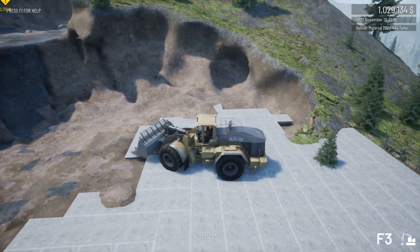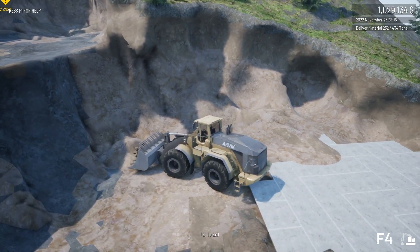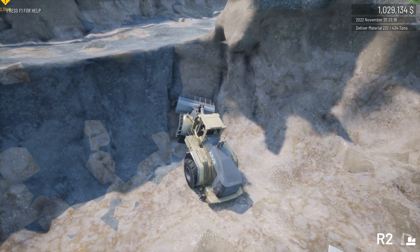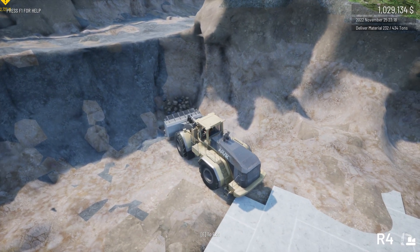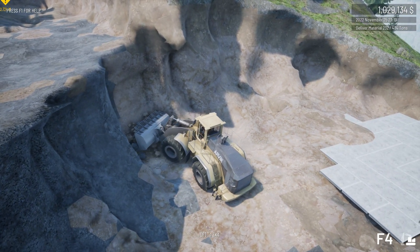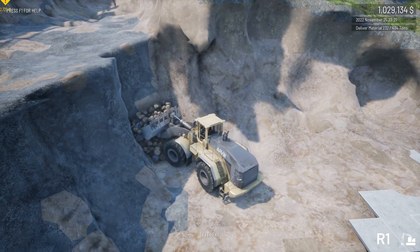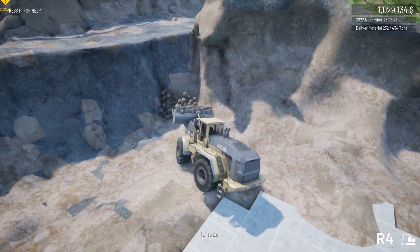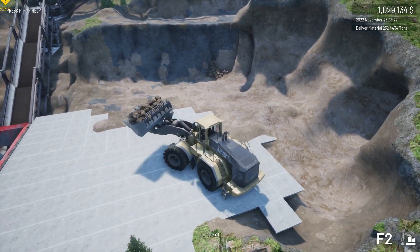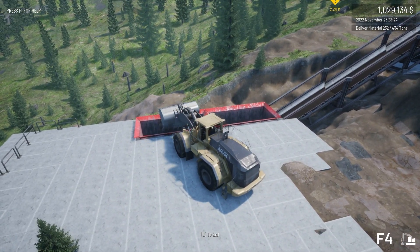I also wanted to show you how it looks in real time when I'm digging up the coal vein. In the latest update they actually changed the acceleration — I think they put another gear into the loader, and potentially other vehicles too. This thing is really, really fast right now. You can see on the bottom right I'm in gear four, rear gear four, and it's just going so fast.